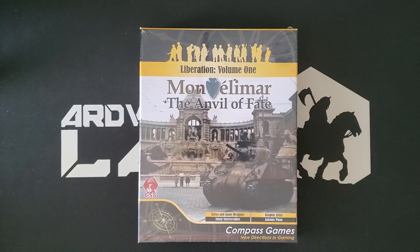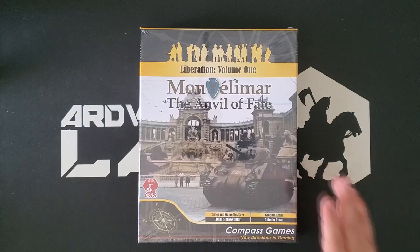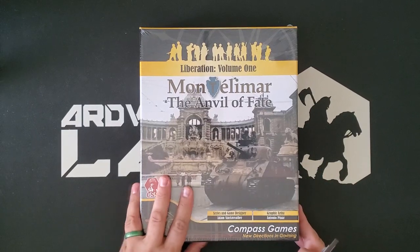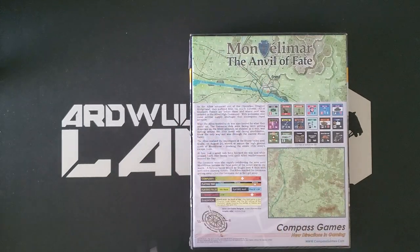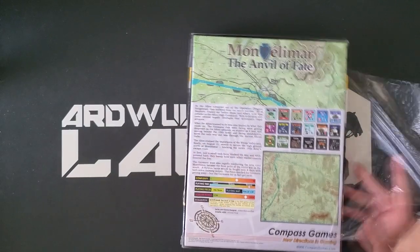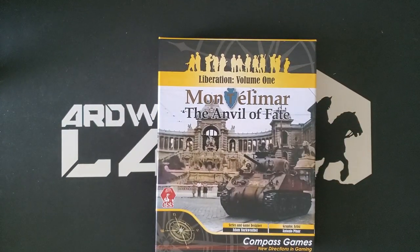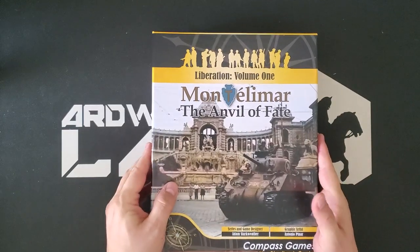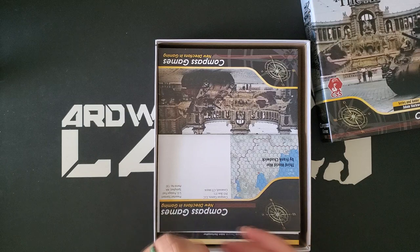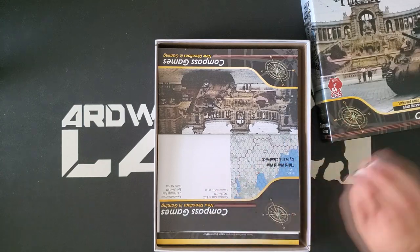We're going to take a look at the contents of Montellamar today. We think that when we finish our current table project — Europa War in the Desert — this will be next, so I am excited to bust this out finally. We picked this up at Compass Expo. I have played a decent amount of GTS and have noodled a bit with CSS. If you're interested in a good overview of the system, please check out Nathan's channel at WiseguyHistory — it's a very good channel, and he did a pretty detailed analysis of CSS and GTS.